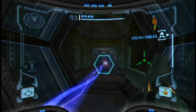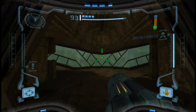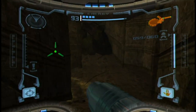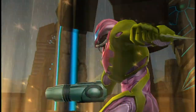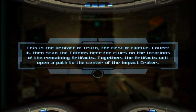So, where is this place? This is just a big disc room, it seems. What is this place, and what is this? We have acquired a Chozo Artifact. This is the Artifact of Truth, the first of 12. Collect it, then scan the totems here for clues on the location of the remaining artifacts. Together, the artifacts will open a path to the center of the impact crater.